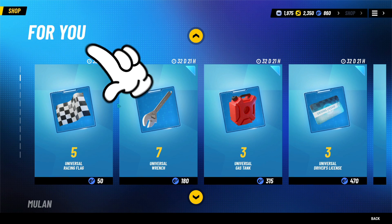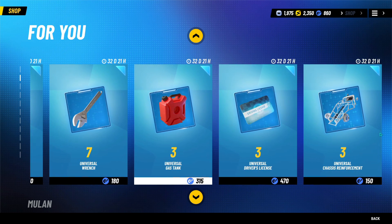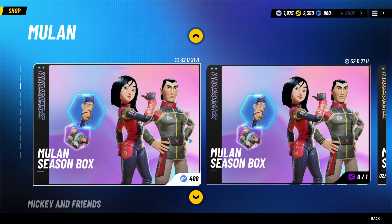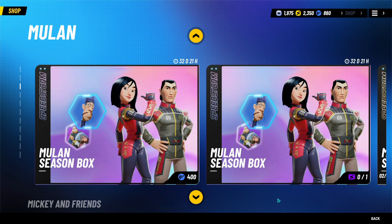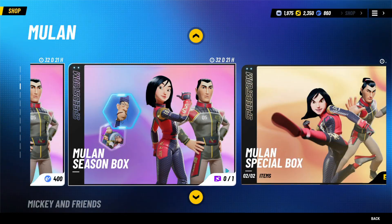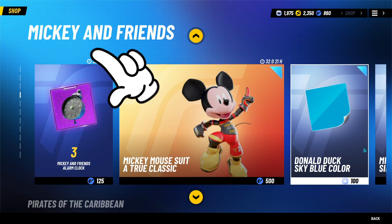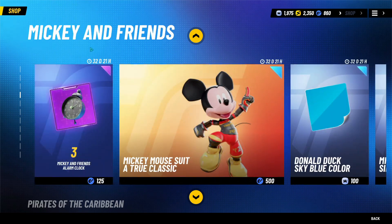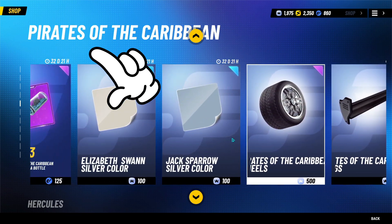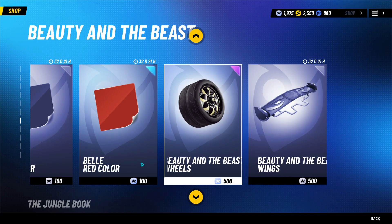The next section is referred to as 4U. These are mainly purchased using the blue microtransaction currency and consist mainly of upgrade materials in the closed beta. Moving on, there are what I'd call individual sections. For example, the first section will be a Mulan-focused purchase, such as loot boxes for Mulan and upgrade materials for Mulan. Then there's a section dedicated to Mickey and Friends — loot boxes and upgrade materials — and if you move down again, a Pirates of the Caribbean section. This will continue until it covers most or all of the movies.